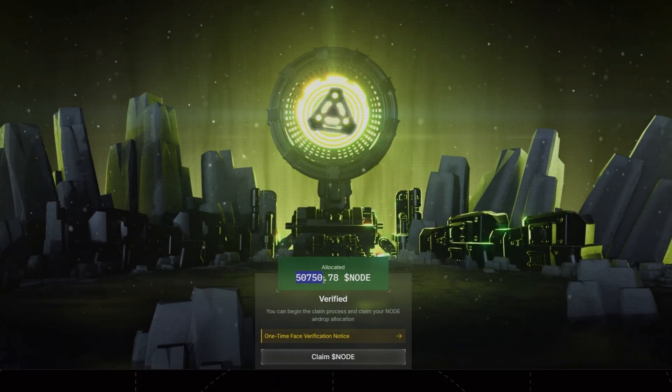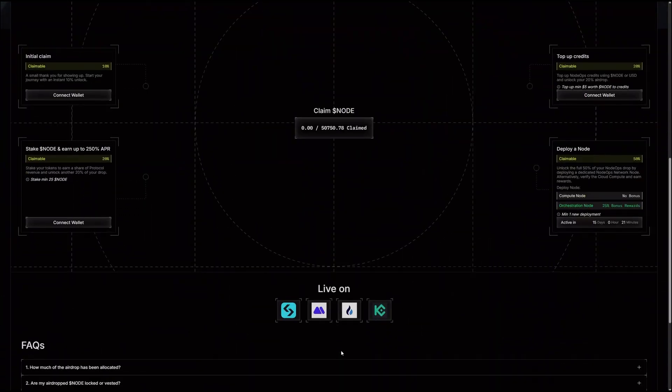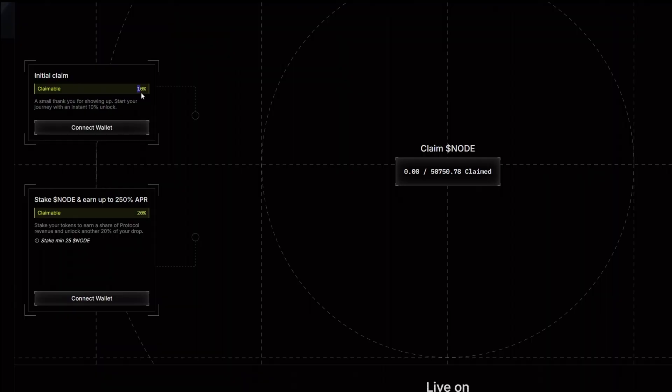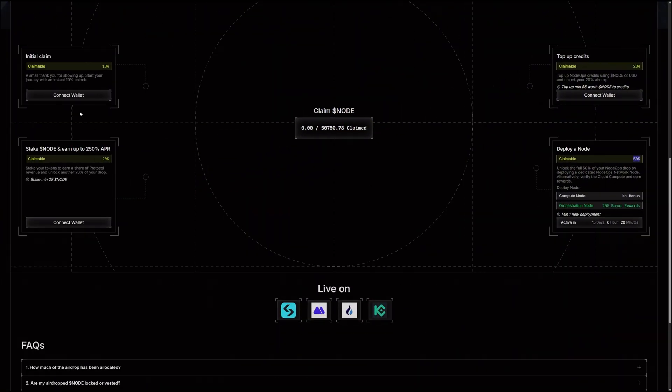As you can see, I'm eligible for 50,000 NODE tokens. I've already verified my account so I can proceed to claim by clicking 'Claim NODE.' Down here it shows tips to increase your allocation. The initial claim is 10 percent of your eligible tokens. If you stake a minimum of 25 NODE, you unlock an additional 20 percent, totaling 30 percent. Topping up a minimum of $5 in credits unlocks another 20 percent, for a total of 50 percent. Deploying a node also gets you to 50 percent, but that becomes active in 15 days.